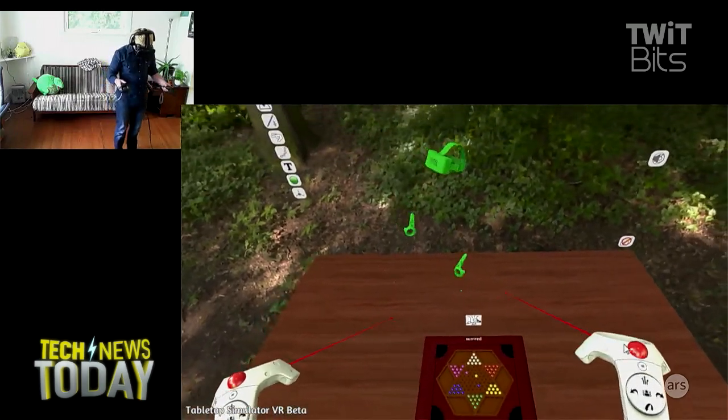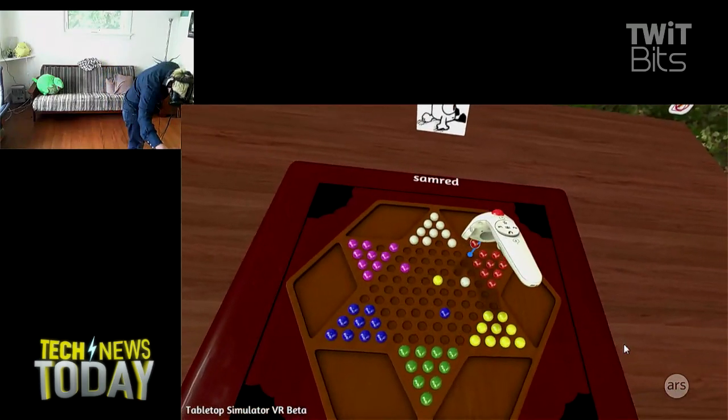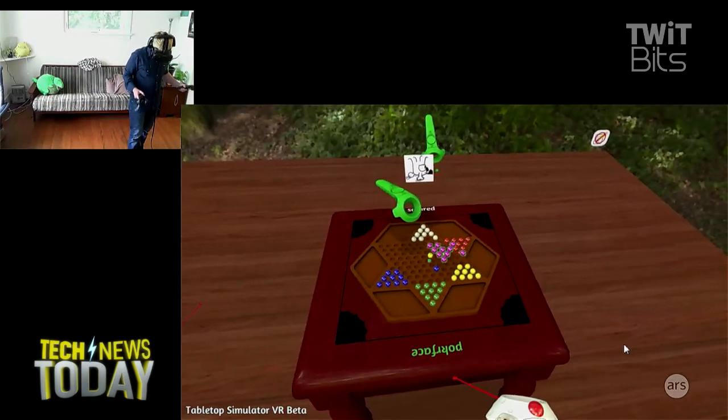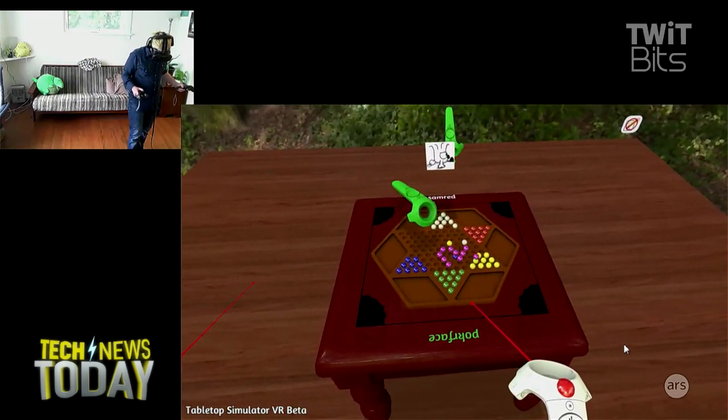Players can be restricted to what they can and can't touch — so you can only touch the dice, for example. There's this giant 10-sided die right above your head and you can grab it and throw it and that sort of thing.